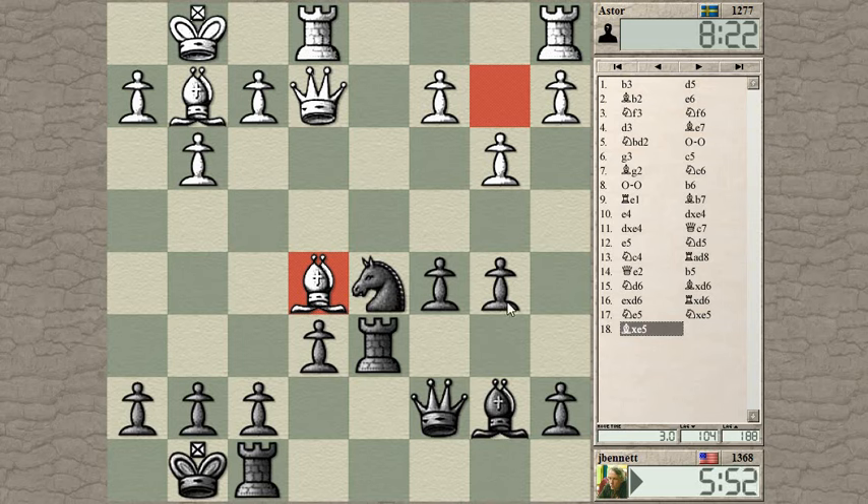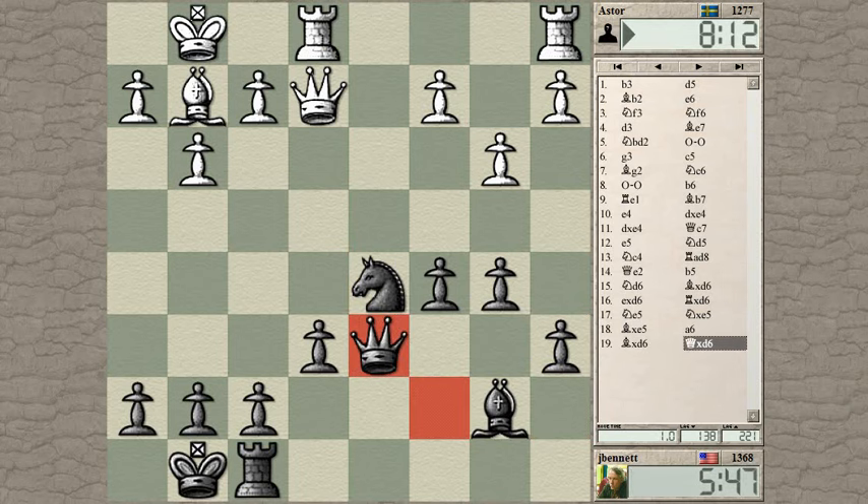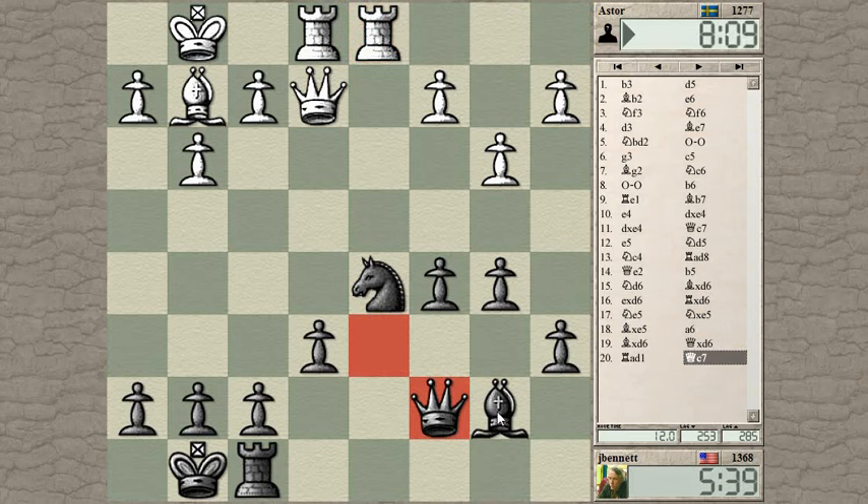My b-pawn is still hanging — that's annoying. We'll start by defending the b-pawn. I don't know if he can pile up on the rook and maybe try to win a whole piece instead of just winning the exchange. He didn't spend very long looking for anything better. So what have I got? I've got a pawn for the exchange. I don't have the bishop pair — just a bishop and a knight.